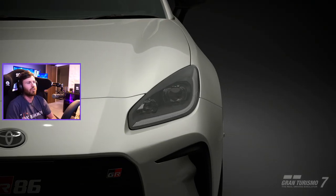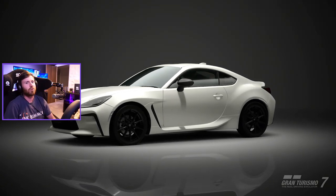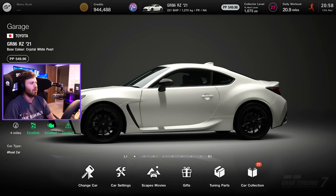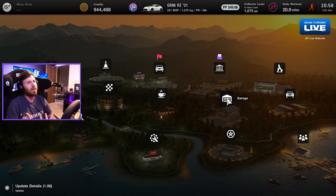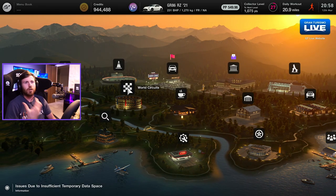We are using the paddles this time because we were messing around with the shifter earlier and did a couple of weird things. I'm sure that's not the shifter's fault — that was probably me — but we are using the paddles this time instead. I'm going to go ahead and head out to the world map. Forgive me if I don't fully understand how the menus work yet, I'm trying to get a little bit more familiar with how the Gran Turismo setup works with everything. I think we're going to head to Tsukuba Circuit first.